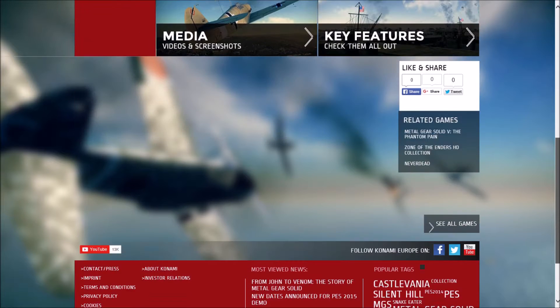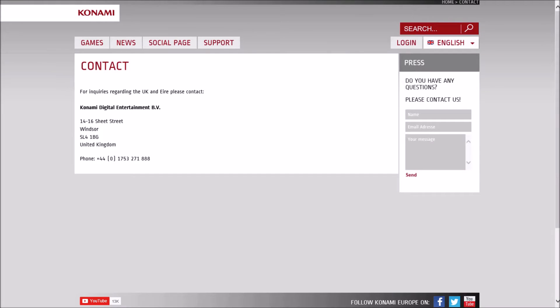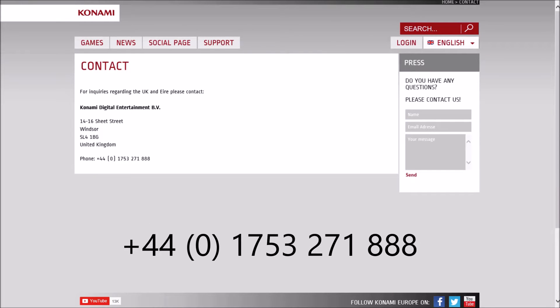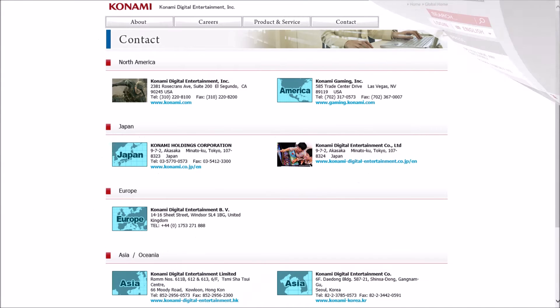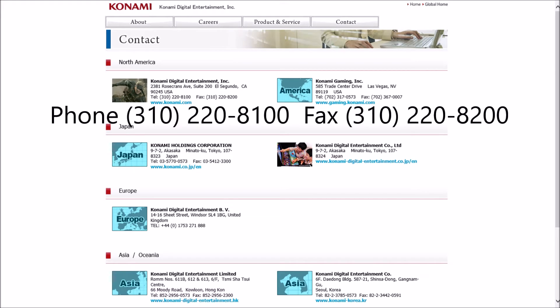On Konami's European game website, it provides a phone number in the United Kingdom for our Birds of Steel friends in Europe to call if you want to go that one extra step and also ask over the phone to allow Birds of Steel to play on the Xbox One. You have to dig a little further in the United States, but I found a phone number and fax number in California, as well as for Japan and Seoul, Korea. I will also post the phone numbers in the description page of this video.